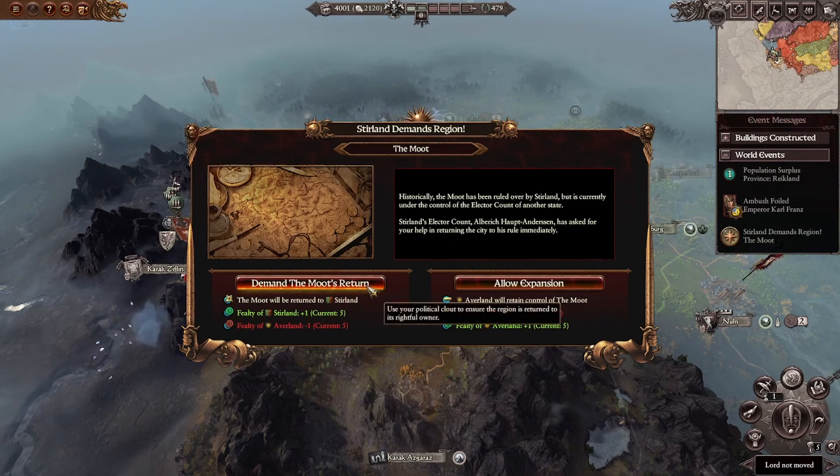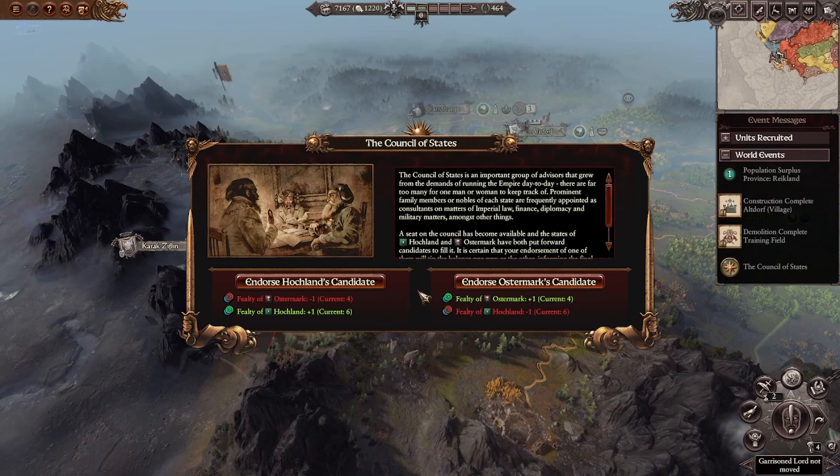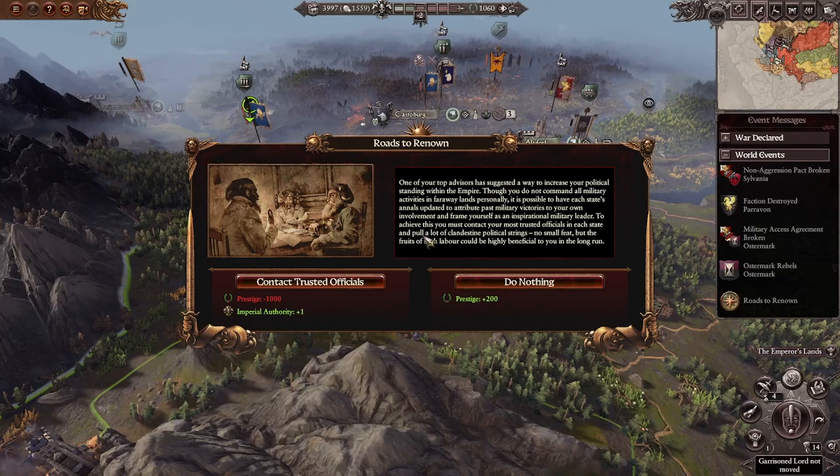The last piece covers Elector Counts and Imperial Authority. One thing I like to try to do is keep their territories balanced. When you get an option to let one count capture former territory from another, I don't like to let it go through — trying to keep everyone with their original province and settlements keeps them better balanced and easier to defend. You don't want to prioritize Elector Counts like Hawkland and Ostermark as they will die very early on. Instead, prioritize nearby counts like Wissenland, Middenland, Stirland, and Talabekland. Save your Prestige for really important moments, especially in the early game — use it only to convert into Imperial Authority or to prevent a Civil War or Secession event.